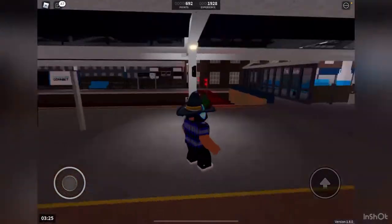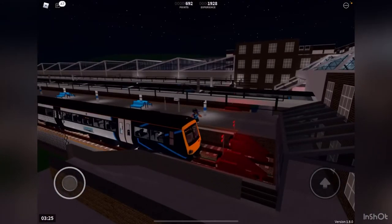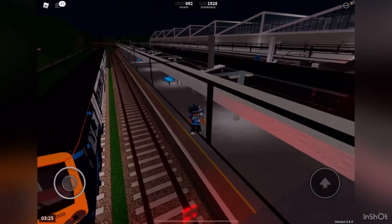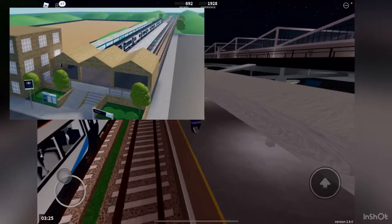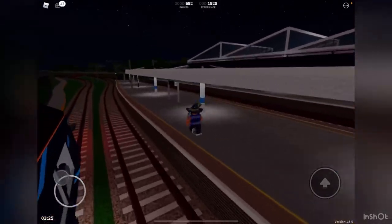Here we are at Whitefield, the last stop. We didn't visit Houghton Rake in detail because the station looked about the same — it just got step-free access added. So we're going to be checking out Whitefield instead, which got a whole new station upgrade. Let's go all the way to the end to take a look.